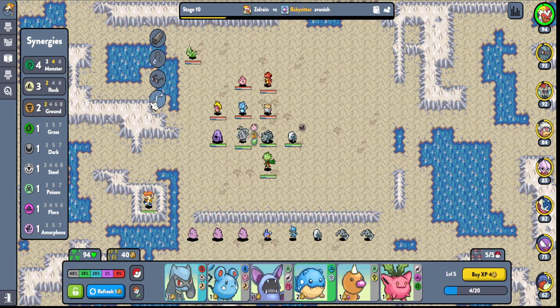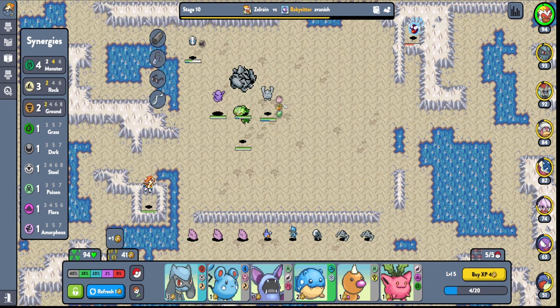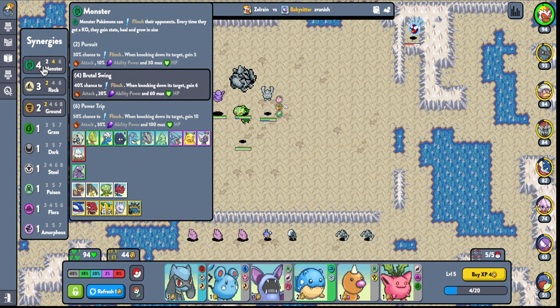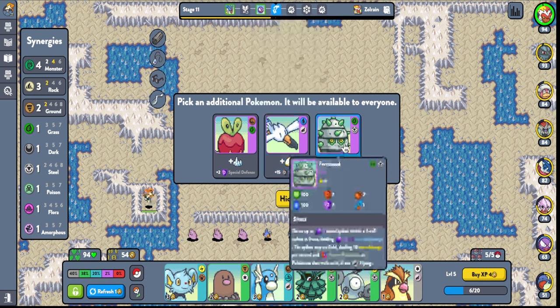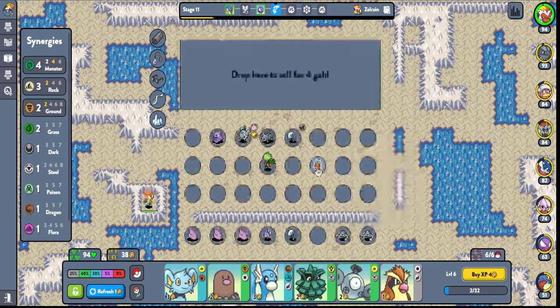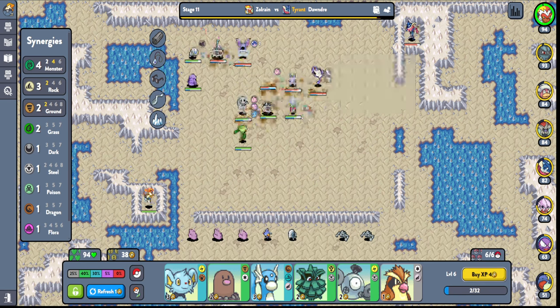We got Soul Dew, Shell Bell, Skull Bone, Razor Claw. Okay, I need to just figure out what we're gonna do here. They grow inside — so this guy's just growing for fun right now. I mean, I'm liking the monster thing, that's cool. Does he need grass? That's a floral. Grass dragon is probably the best here. I'm just gonna level here, figure it out a little bit — trying to figure it out.